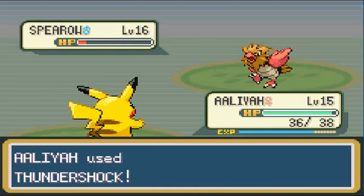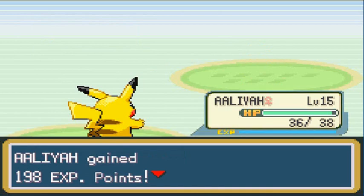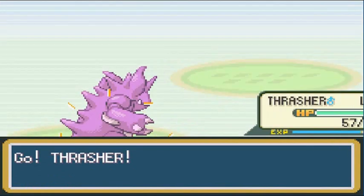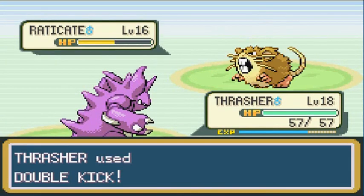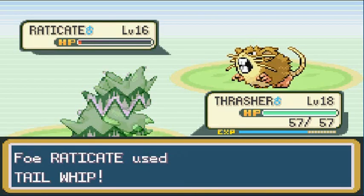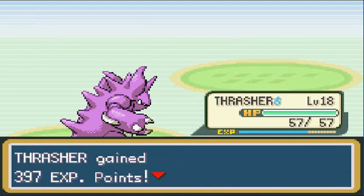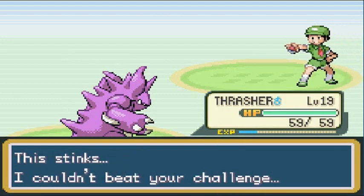Spore Defense and Thundershock — victorious! Aaliyah grows to level 16. The next trainer has a Raticate, so going straight to Thrasher. High defense, Thrasher uses Double Kick — super strong, fully evolved, takes a lot of HP. This Pokemon trainer somehow evolved a Ratata into a Raticate at level 16 — the Pokemon Company did not think this through. Thrasher grows to level 19.